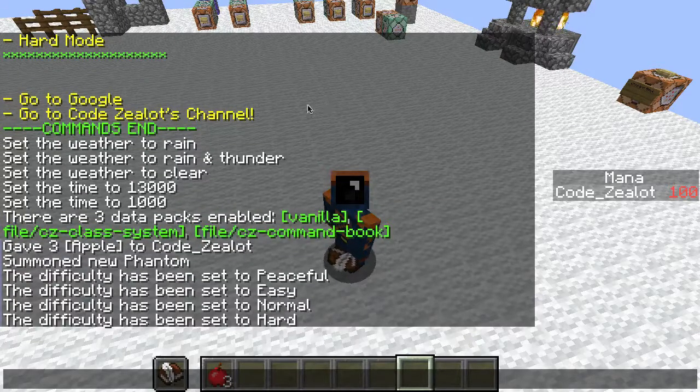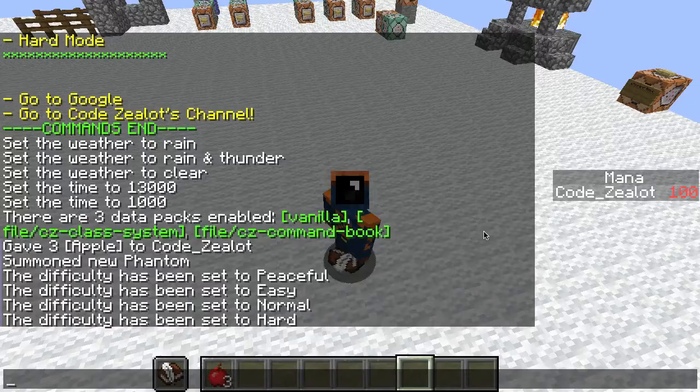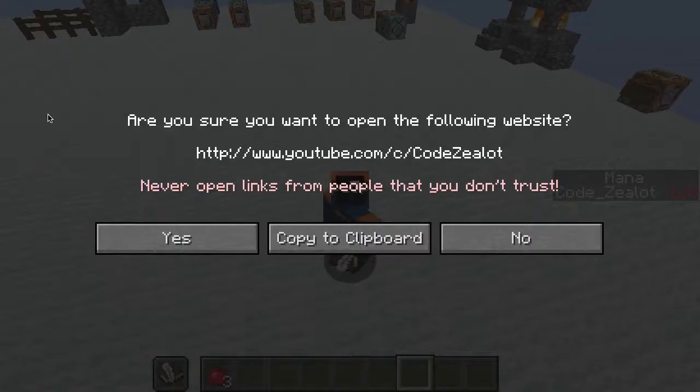The last thing I have to show you is a module for all kinds of tools you might need while playing Minecraft. We've all had the experience of trying to look up a command or recipe and having to get out of the game, open a web browser, type it all in. What I've done here is made a manager where you can put links to different websites. Click this and it takes you to Google so you can search for whatever Minecraft recipe you need. Or if you want to look up how to run a command the old-fashioned way, you can click this and it'll bring you right to my channel.